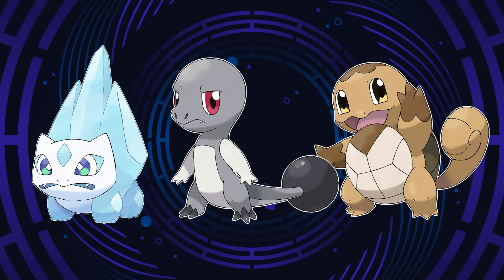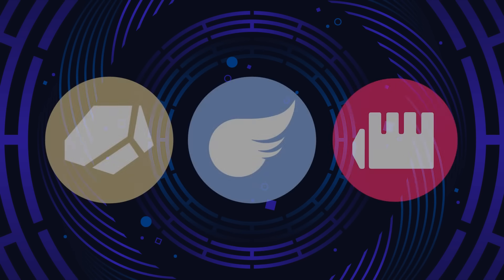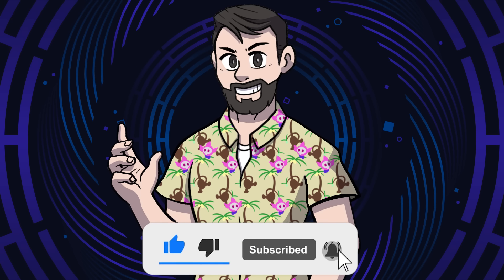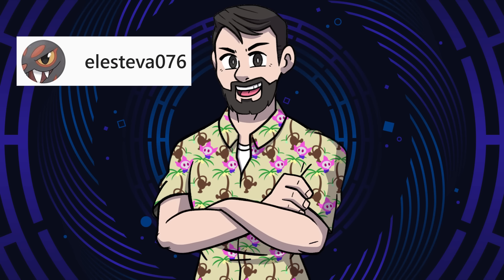We gave the Kanto starters the type trio of Ground, Ice, and Steel. I wanted to try to use as many unique type combinations as possible for these videos, so this time we're going to go with the type trio of Rock, Flying, and Fighting. If you want more videos like this, make sure to hit that like button and subscribe. Also, all of the art in today's video was made by the incredible Elesteva076, so make sure to go check them out.